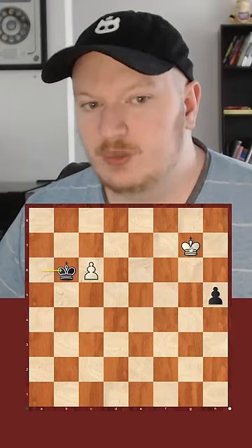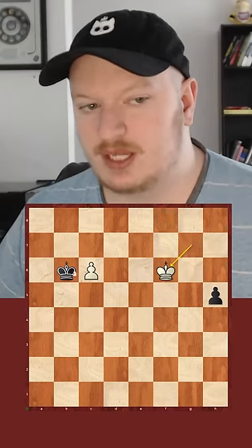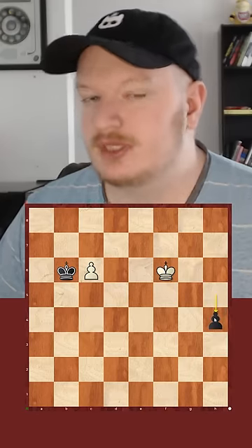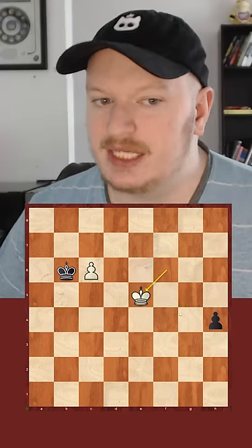After king to b6, we can now play king to f6. If they take the pawn, king g5 will hold the game. And instead if they push, there's this really important move: king to e5.